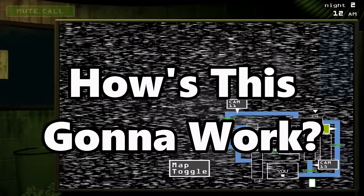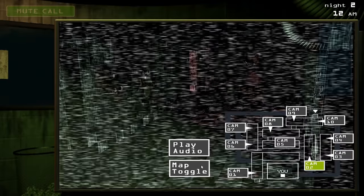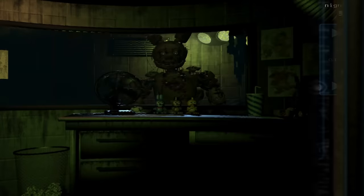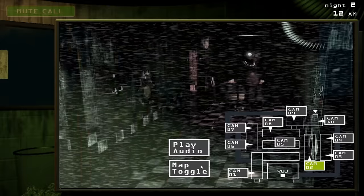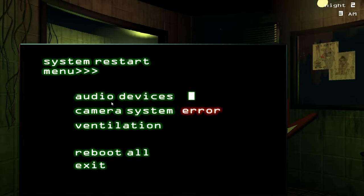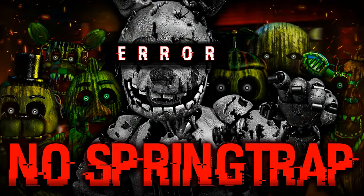But exactly how is this challenge going to work? I'm sure looking at the title you're a bit confused, so let me explain. I have to beat the game without ever physically looking at Springtrap at all — no seeing him on the cameras, no seeing him poke his head out from around the corner, no seeing him run across my screen, and obviously no jump scares. If I see him at all, I have to restart the night, even if I beat it. Springtrap is not allowed to appear on my screen at all for any gameplay, so is a game all about Springtrap actually possible without Springtrap?